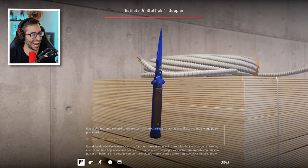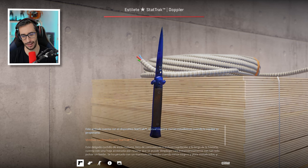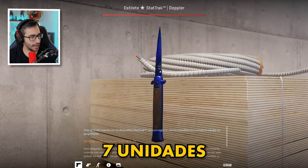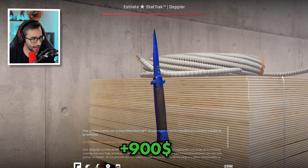We continue with this Stiletto Phase 4 Minimal Wear StatTrak. Again, the StatTrak Minimal Wear combination is very hard to get. There are 7 units in the entire world and the price of this knife is around $900.